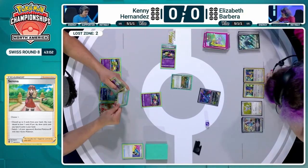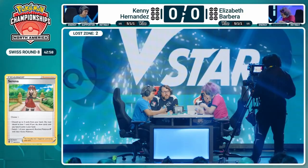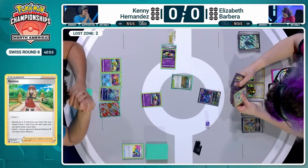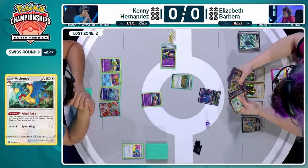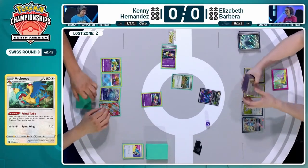Turn two here for Elizabeth — you get double Archeops, you've got your Lugia V-Star, you can start accelerating a bunch of energy. And frankly, Fluttermane attacks for colorless energy. It will KO the Comfey, gets a couple of cheeky bonus damage counters. And by the way, you've still only got two cards in the Lost Zone and Comfey is still turned off.